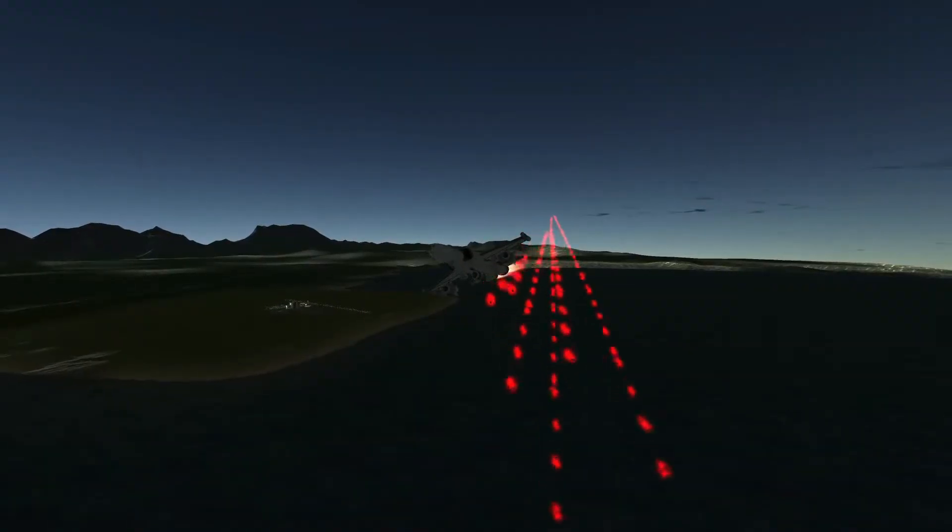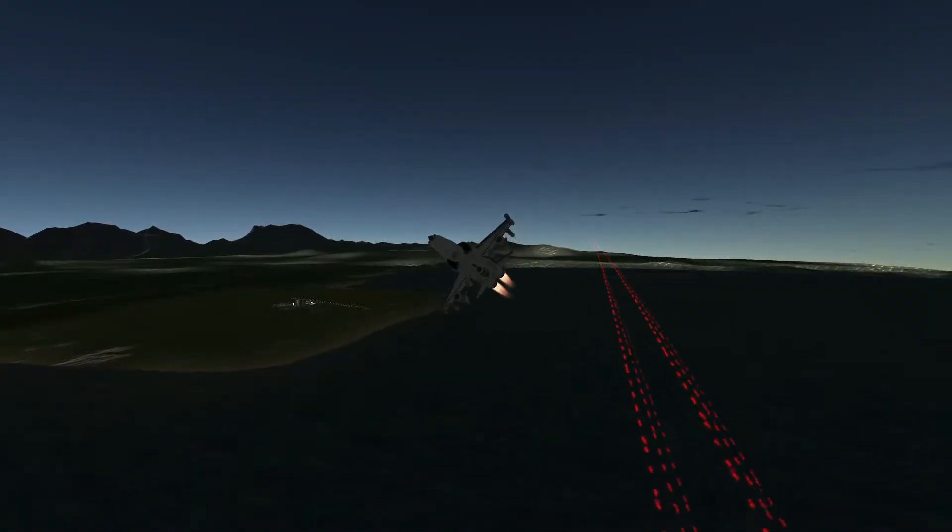The flares are attached to the underbelly of the craft, and they aren't really anything special — they are simply red fireworks. That's all the weapons on this plane; now let's put them to good use.